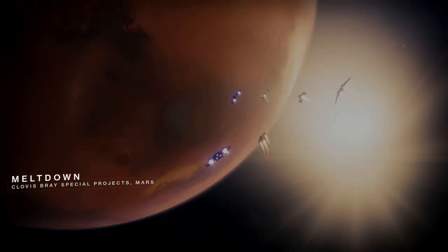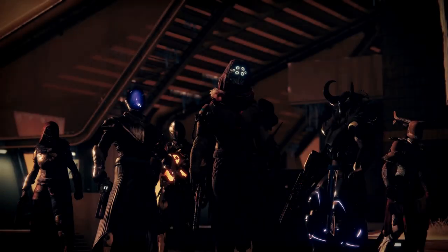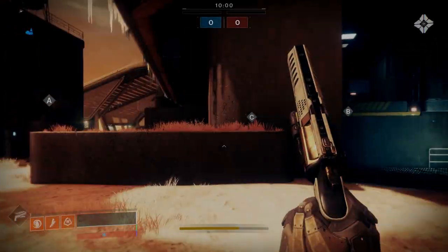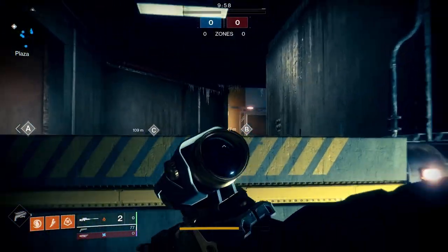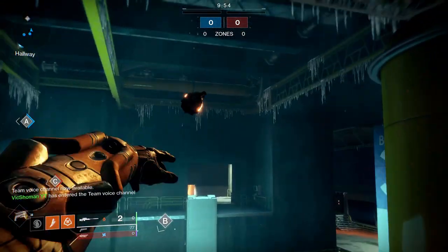Why do we always get this map? I thought it was the other Clovis Bray map — I'm not a fan of that one, but luckily we got this one. It's pretty close quarters, so that should complement the gun pretty well. I'm gonna try to use the hand cannon as much as I can, but I'll try to get you guys a little bit of sniper gameplay in here as well.